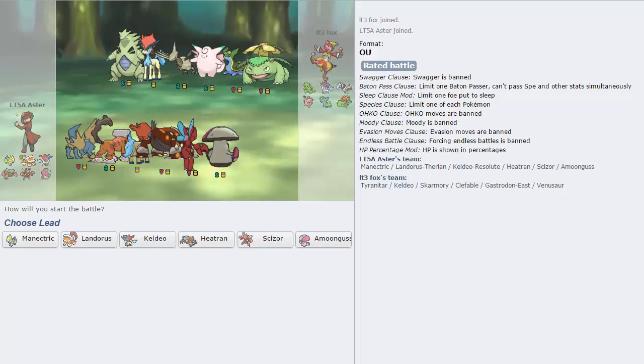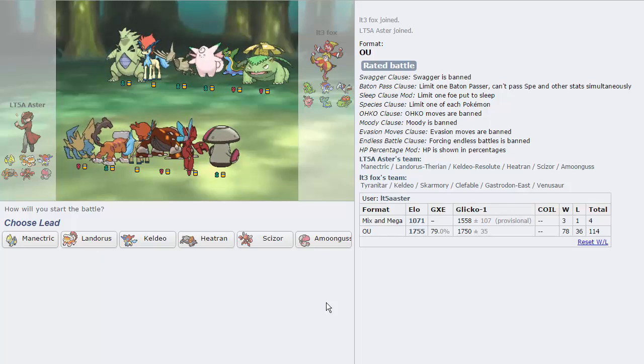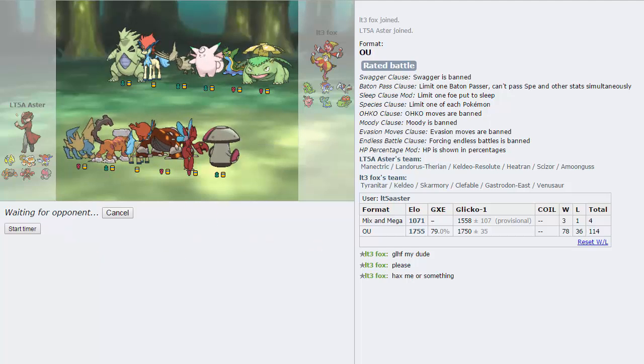That's a pretty good first win right there. What's our ranking actually? I think we have pretty good ELO right now — 1755, not bad. I need to be higher than that. I like Gastrodon East — it's a shame they don't have a sprite for it. So my best lead, once again, is actually Amoongus right here. He's like 'good luck, have fun my dude, please hacks me or something.' What? Why?